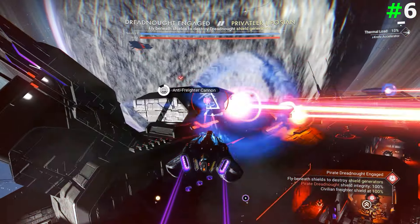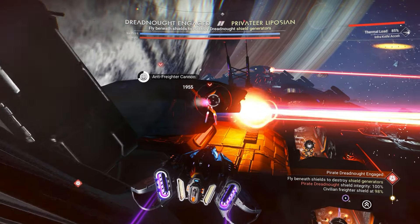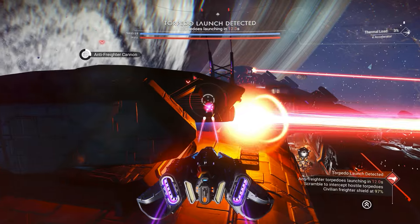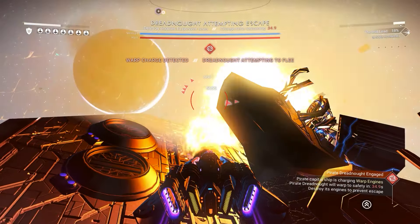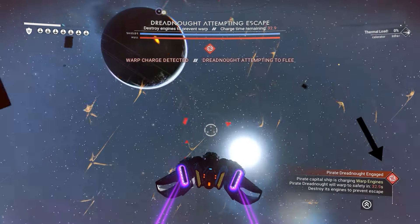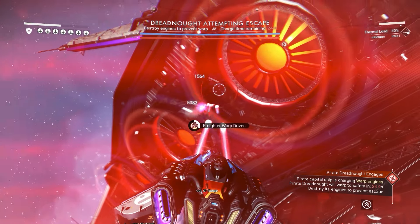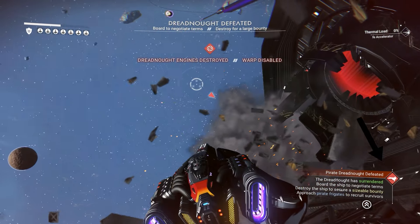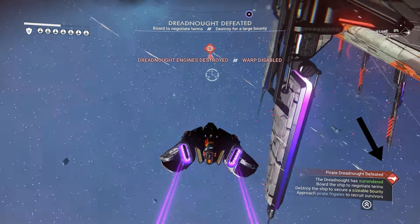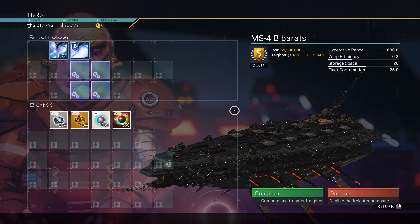The next tip is about the pirate freighter. To make the freighter surrender, it's better to focus on the freighter's cannons and take them out one by one. After that, you will see the freighter trying to escape the system — at that point, take down the freighter's warp engine. The pirate freighter will surrender right away, and you can go to the captain and claim it for free.